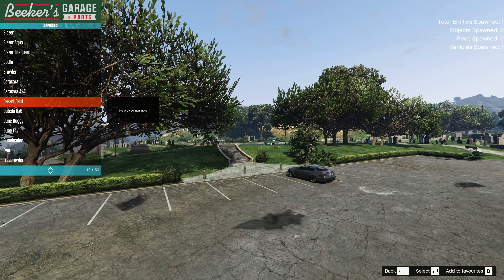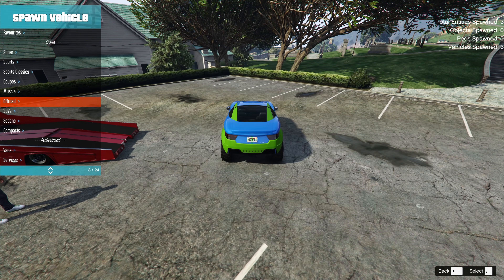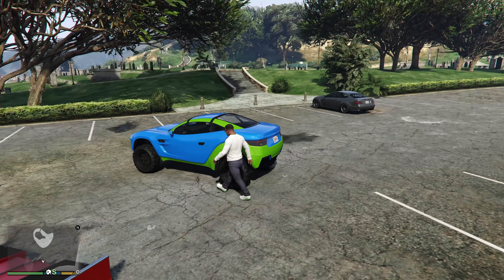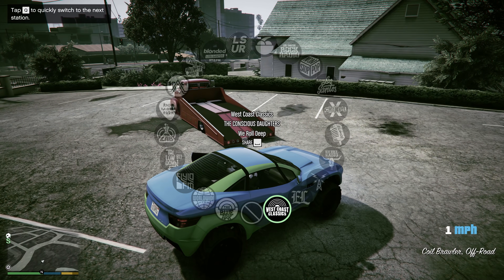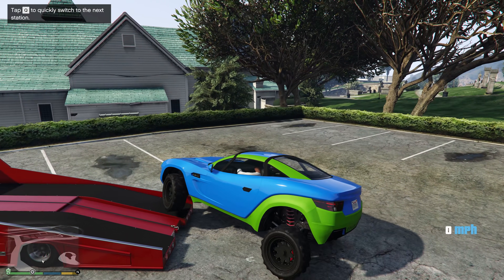Let's spawn in a car. We're going to spawn in an off-road vehicle because it usually works better with this since you can't drive normal vehicles onto the back of it. So let's spawn in this Brawler here and drive it onto the back of this Slamtruck. If you've already purchased it, or if you've watched some of my videos, you know exactly what happens with the Slamtruck.